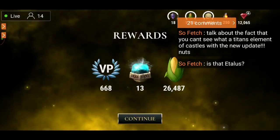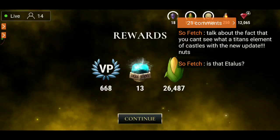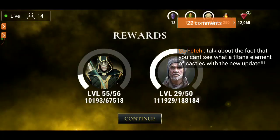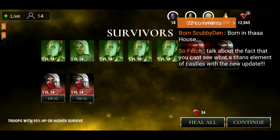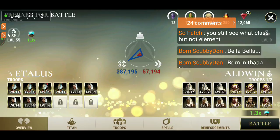With the new update you can no longer see the titan's element on the castles — it's all a blind guess now. This update is really changing the game, making it much more challenging. You still see the class but not the element.